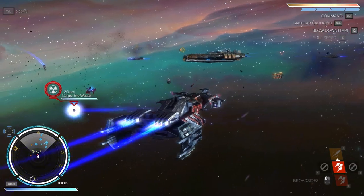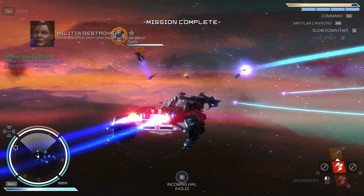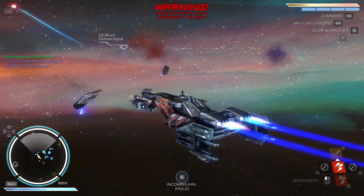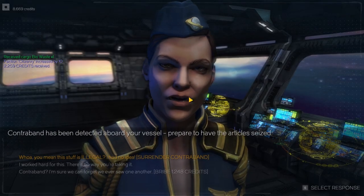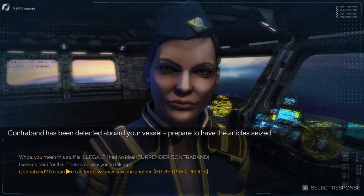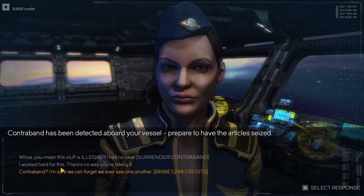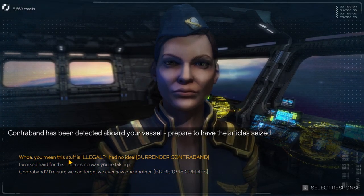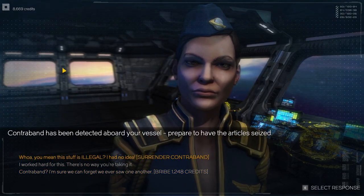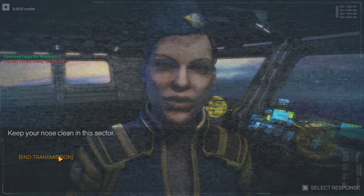Contraband — sure. Is that what we were supposed to pick up? Incoming hail — they'll probably want the contraband. 'You mean this stuff is illegal? I have no idea.' We could bribe them for 1,200 credits — 'I worked hard for this, there's no way you're taking it.' I'm not sure if bribing is worth 1,200 credits. Let's just surrender the contraband — it's fine.